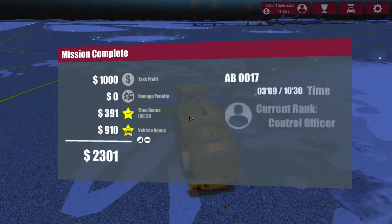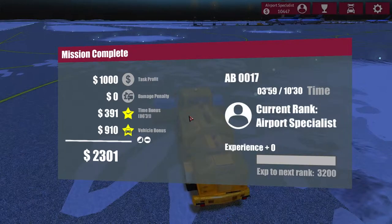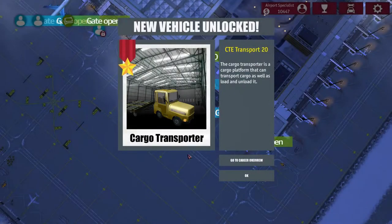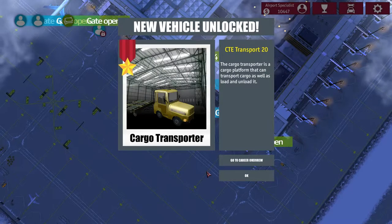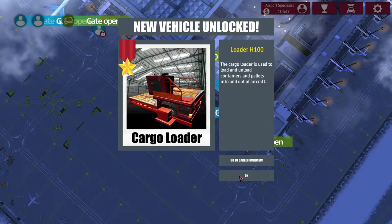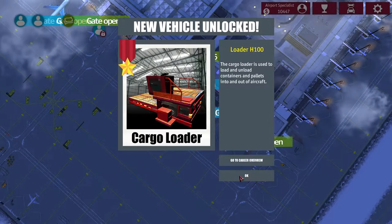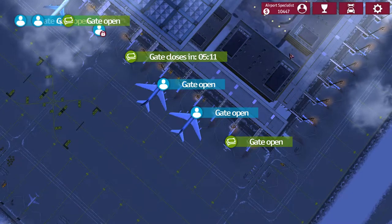We are now an airport specialist! Hooray for us. And we got a cargo transporter — it can transport cargo as well as load and unload it. Oh look at that, we now have the cargo loader as well. It's used to load and unload containers and pallets. So that is special.